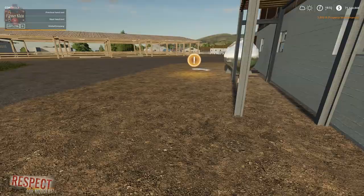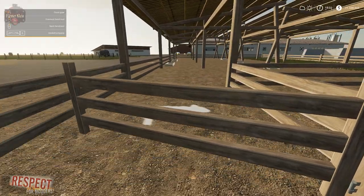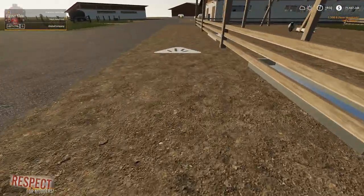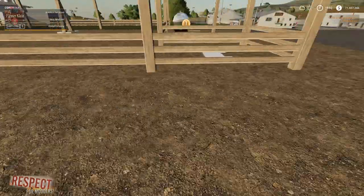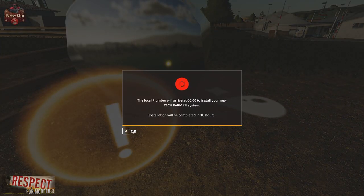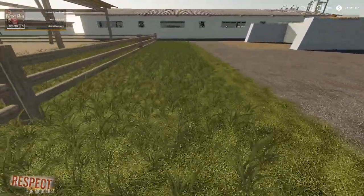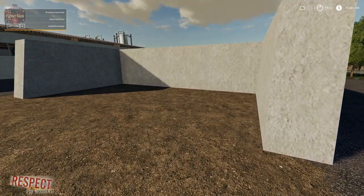Let's go check out the sheep. Here we have the sheep pen, the gate where we can buy our sheep, and we have our food pay trigger. We can collect wool and we have our water trigger. Let's go ahead and buy some sheep to see what they look like. Here are the two placeable manure pits we can put down.